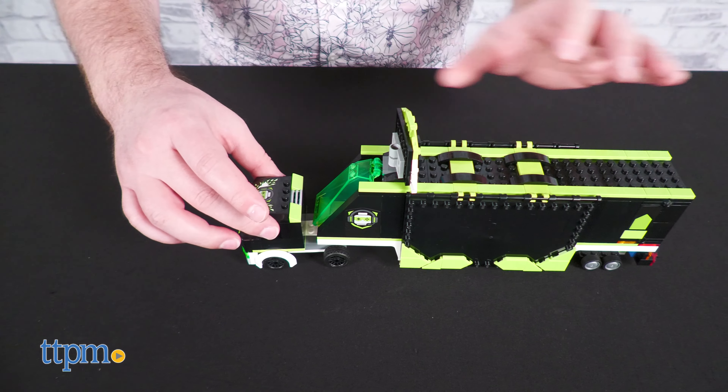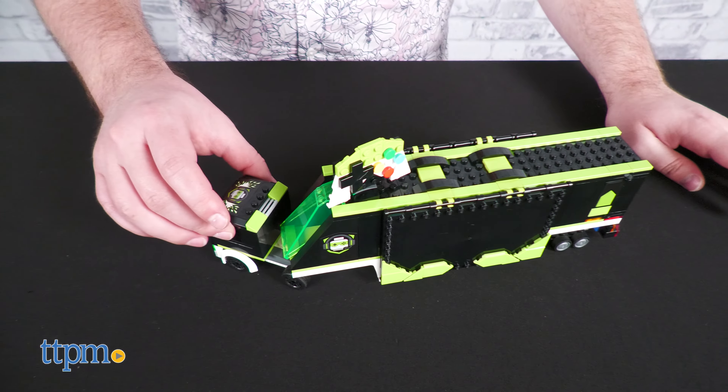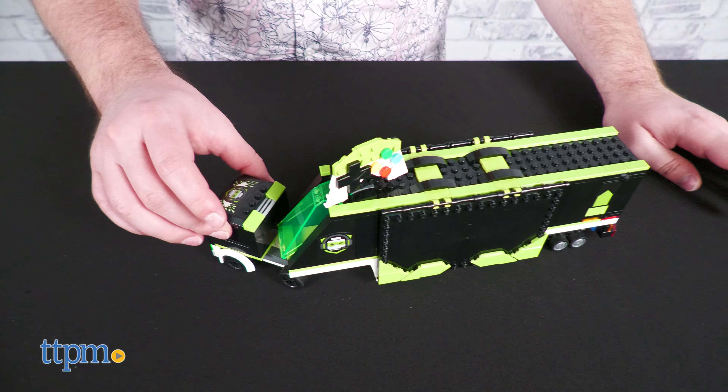The truck itself consists of the cab and the trailer, both decorated in a nifty black, white, and lime green color scheme. These green tile pieces are arranged in a very pleasing and vaguely digital pattern that brings the look all together.